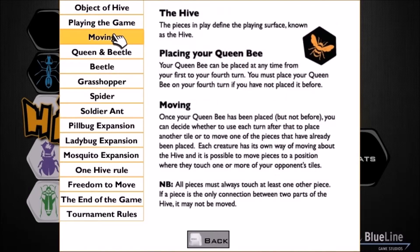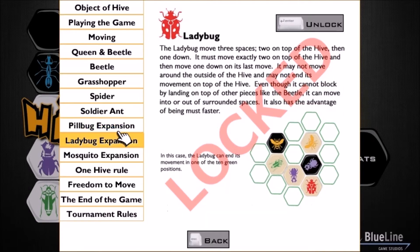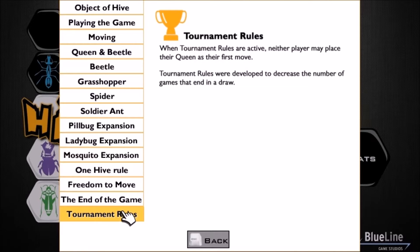Moving along, the game will show you how each piece moves — the queen, the beetle, the grasshopper, the spider, the soldier ant. Each piece has its own movement rules, so you want to come here and either refresh your memory or learn how to play, because if you don't know what each piece does, you're going to be lost. You've also got some expansion pieces — you have to buy these separately as a kind of DLC. I have my Hive Carbon Edition tabletop version, which includes the ladybug and the mosquito. There are also other rules like end of game, freedom to move, and tournament rules. If you're not familiar with Hive, definitely check this out first.